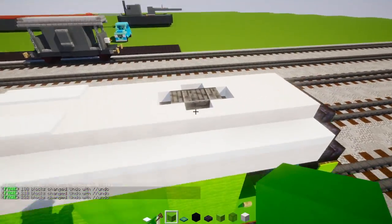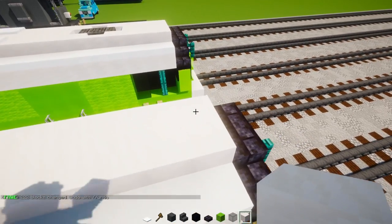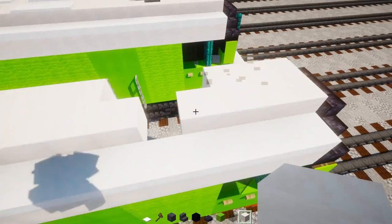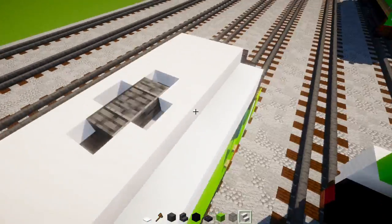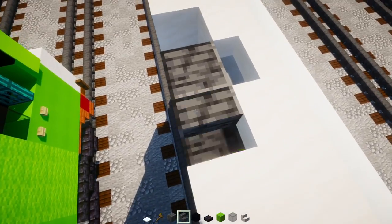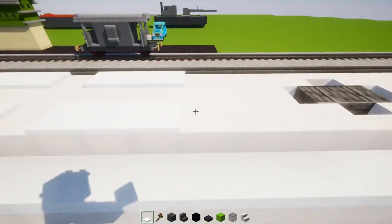On the roof, take out polished deepslate. Skip three blocks — one, two, three — then punch in a T-shaped hole three blocks long. On the side, add smooth quartz stairs facing inside, then a polished deepslate block and stairs back-to-back to make a vent.